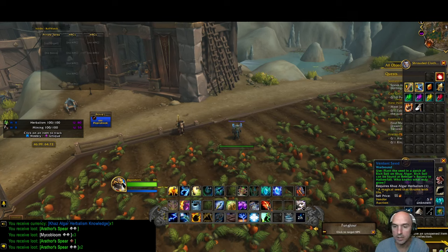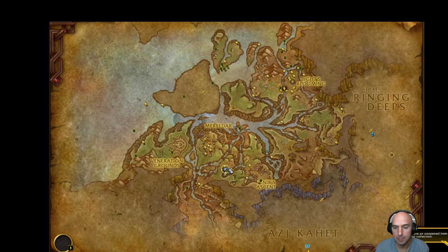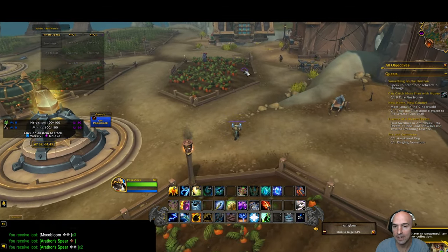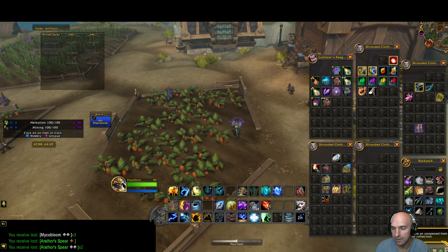You might be wondering what these little verdant seeds do. We are here in the — I believe it's called the Agus Wall, though I might be pronouncing that totally wrong. All you do is come here and find these little rich soils and plant your verdant seeds.